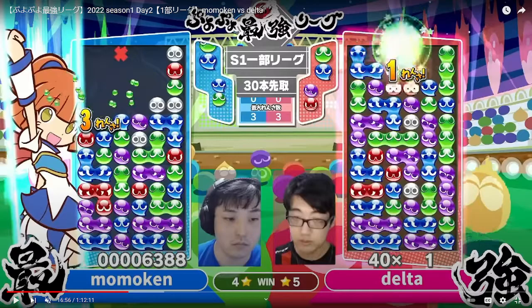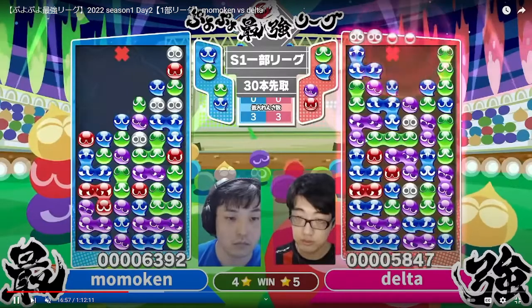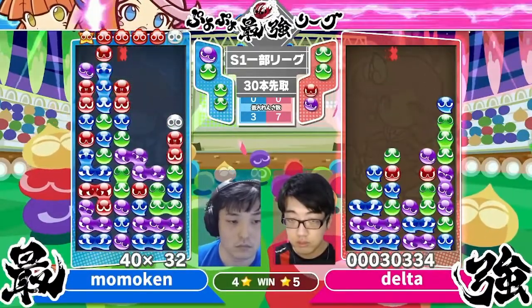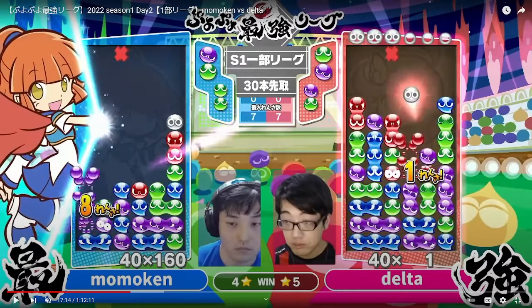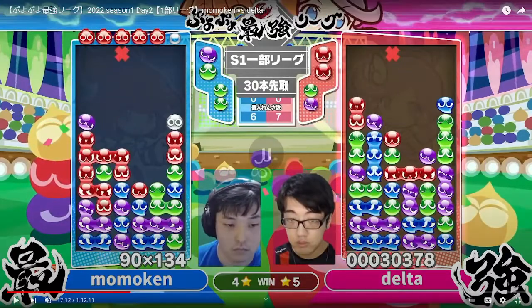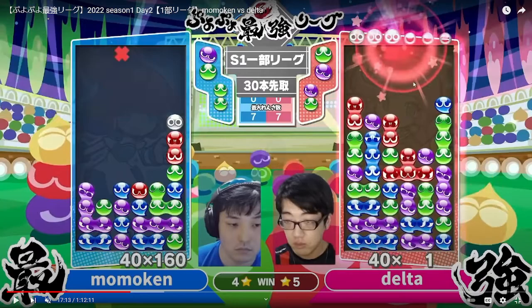This is a big move from Delta — a 7-chain or 8-chain. It's good, but because it's so big, Momokin has time to see how big it is and try to counter it. It's taking a long time to resolve, and during that whole time Momokin can just place pieces down. So it's a 7-chain, and Momokin is able to make an 8-chain. You want to counter over by a lot but not use a lot more Puyo, and an 8-chain is the perfect thing to do that against a big 7-chain.